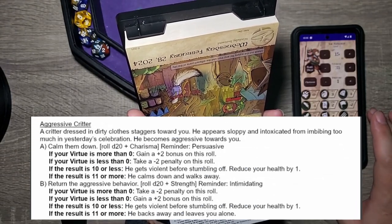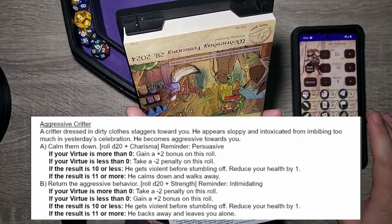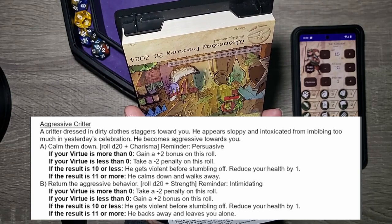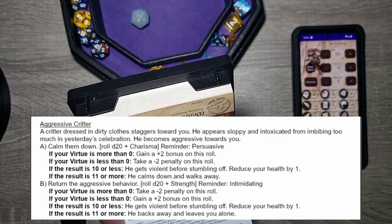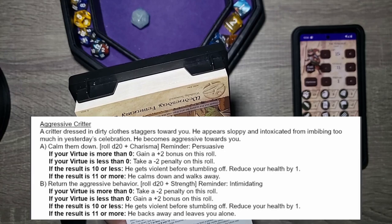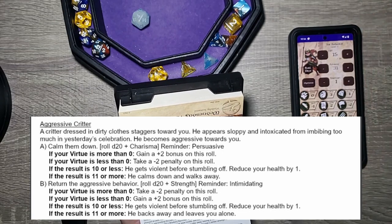Aggressive critter! A critter dressed in dirty clothes staggers towards you, appearing sloppy and intoxicated from yesterday's celebration. He becomes aggressive. You can calm them down or return the aggressive behavior. Our Charisma isn't great, but Tack isn't aggressive — so we're going to calm them down and take the plus two bonus on the roll. However, if your virtue is more than zero, you take a minus two penalty.